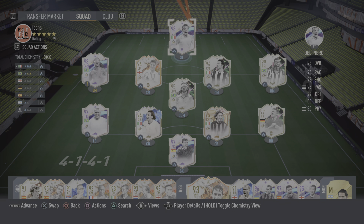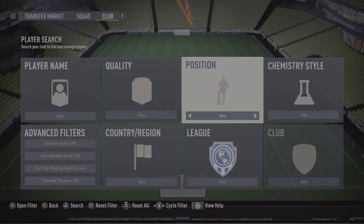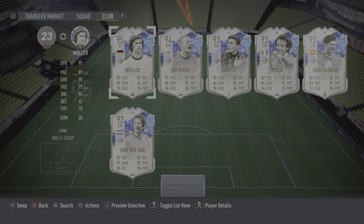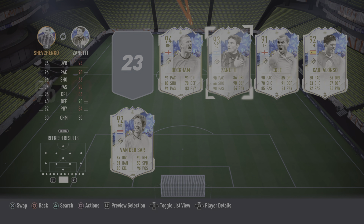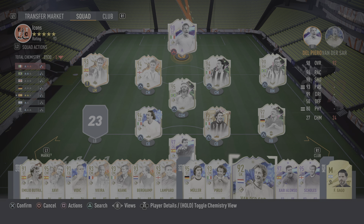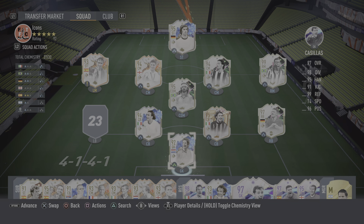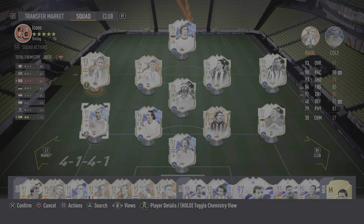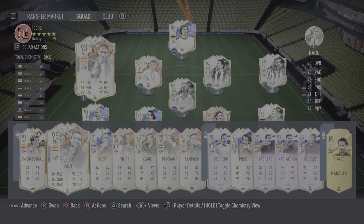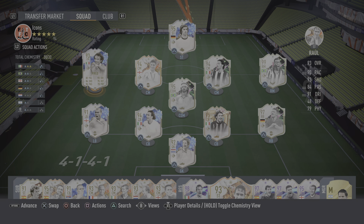Normal icons now, cover star icons next time. Every icon that isn't a cover star — maybe that's the way to go. Every icon that isn't a cover star icon now, and then next time we'll do cover star icons. Which means no Dino. Which means we'll have Muller in, we can get Pirlo in, and we can get Shevchenko in as well, and Coal as well. No cover star icon — I didn't realise there was that many cover star icons.